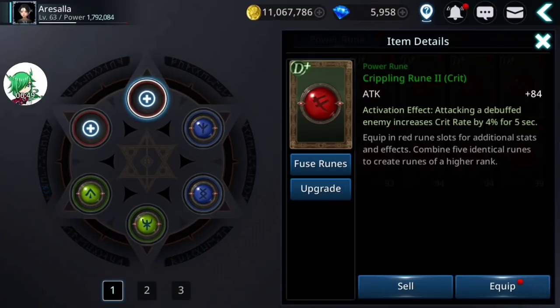Rather similar is the crit crippling rune — when you attack a debuffed enemy it increases your crit rate for five seconds. But notice it doesn't specifically say it has to be a debuffed enemy to increase your crit rate for subsequent attacks. So what that means is that all you have to do is attack any debuffed enemy once and it will increase your crit rate against any target for five seconds. Because it affects your crit rate across the board against any target, that makes this one significantly more powerful in my opinion.